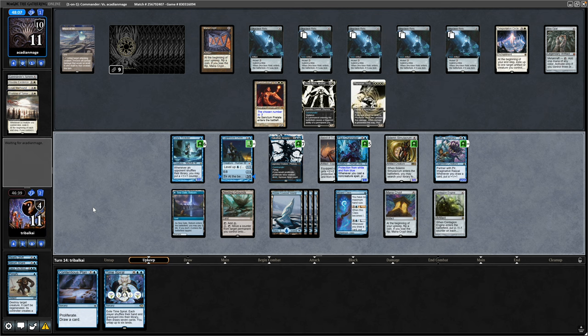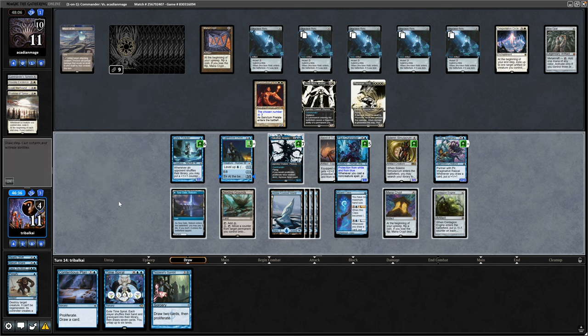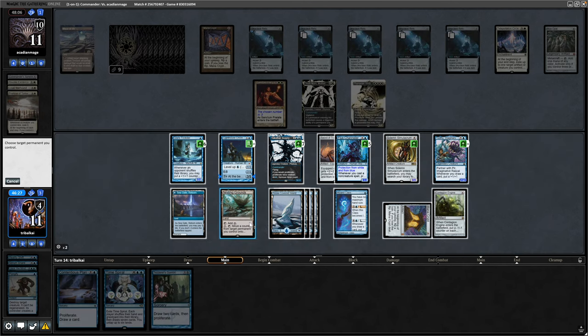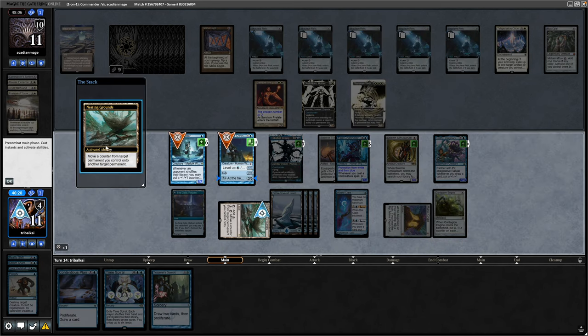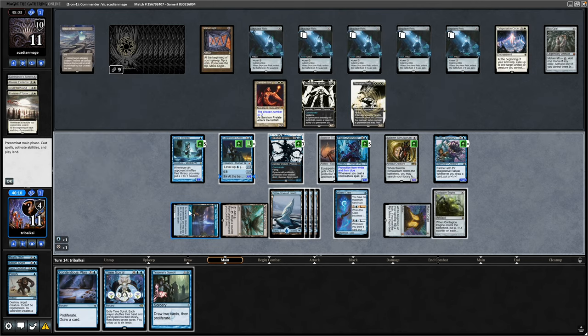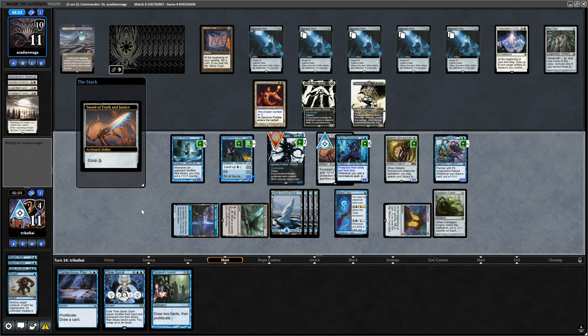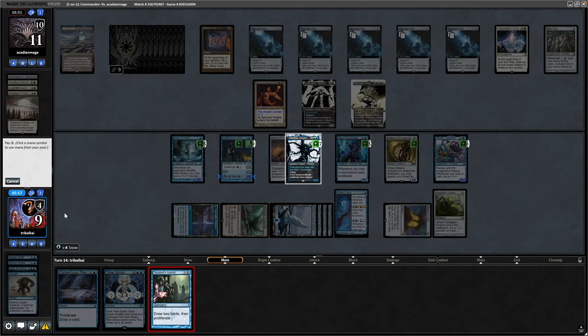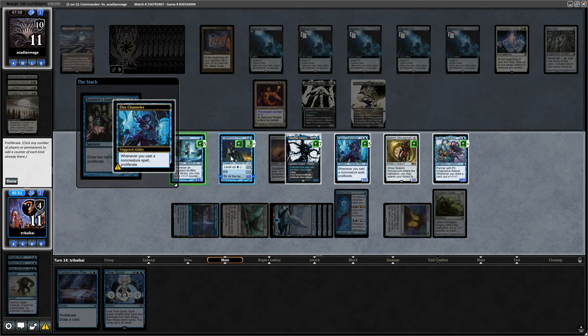That is a Tezzeret's Gambit for plenty of proliferate. We'll put some mana into the Nesting Grounds - no plus counters on the Lighthouse Chronologist yet, so we'll do it now, especially if it's going to be blocking. Then we'll move the Sword over to our Commander and actually start dealing some damage to our opponent now that he's down to 11. Our opponent got bolted last turn as well by his own Crypt. Going for four mana into the Tezzeret's Gambit - that is draw two and proliferate two, and we proliferate twice from the Channeler as well thanks to casting that.